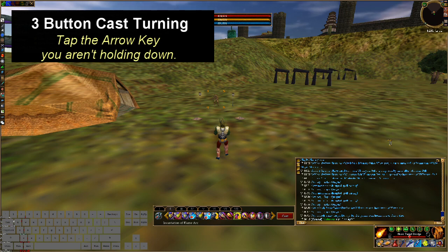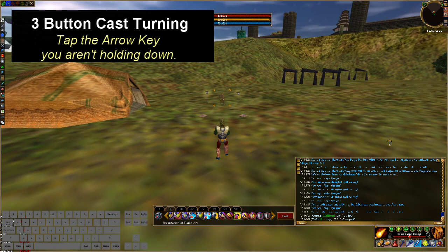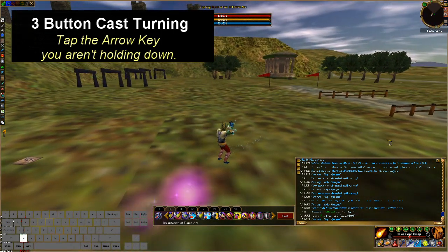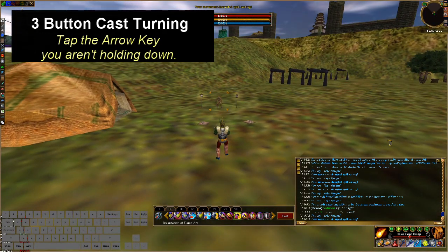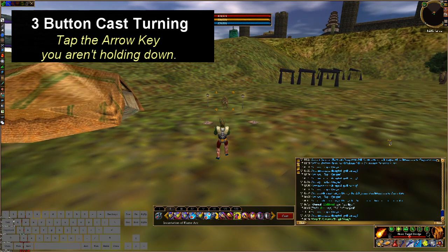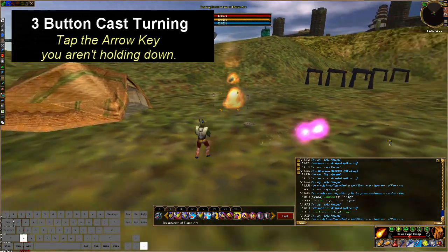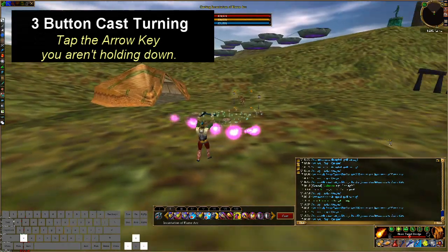The next thing you need to learn in a three-button cast is the ability to turn. When you're going out, you hit C, right, up — but then you hit the arrow key you're not holding. So if you're going right, you hit the left key, and if you're going left, you hit the right key. So you put a turn and you go back, put a turn and go back. And you can turn on the way back too.